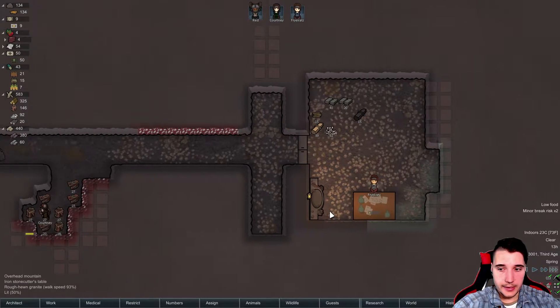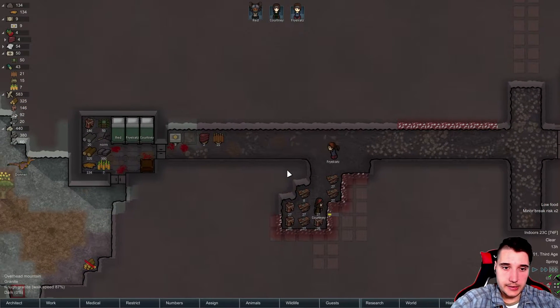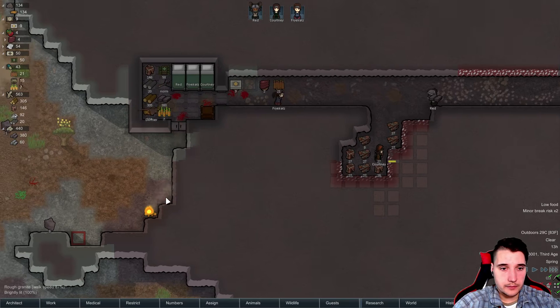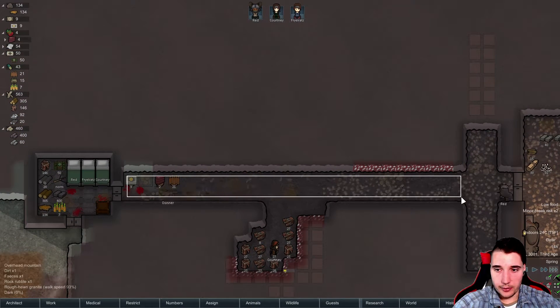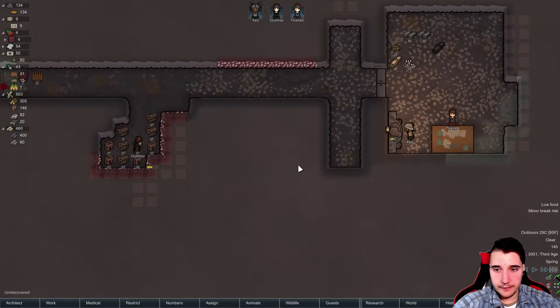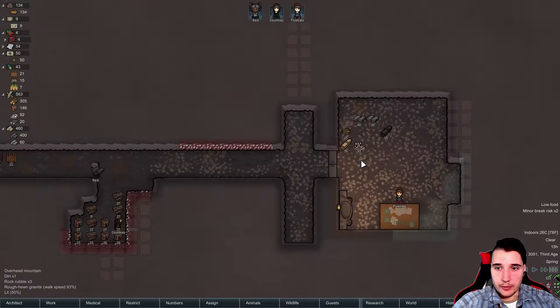Should be fine. Fry Cats is doing some research — perfection. Courtney is digging — also good. I think we're gonna have... this is a trap hallway, trap city, trap central — whatever you want to call it. Let's expand the zone a bit.